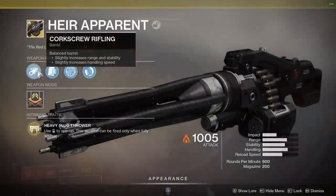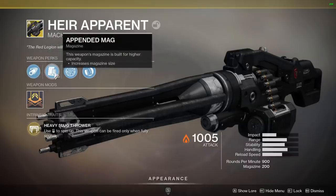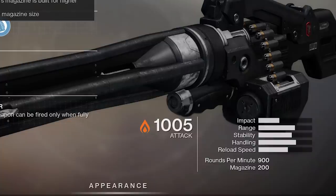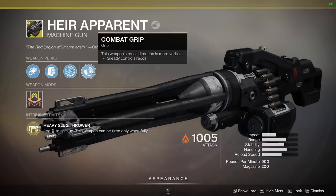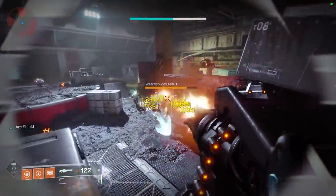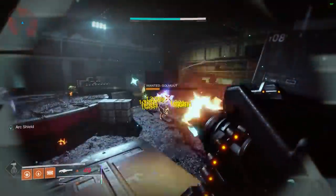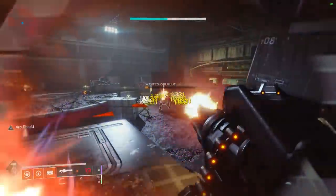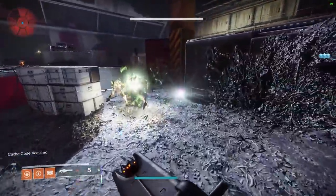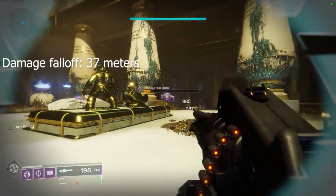The weapon comes with Corkscrew Rifling for increased range and stability, a Pendant Mag for a larger magazine size — we're rocking a whopping 200-round magazine — and Combat Grip, which makes recoil direction more vertical and greatly controls recoil. That's important because, as you can see from the gameplay, you cannot aim down sights with this weapon. It's all hip fire, which makes landing crit after crit a tad more difficult, but the weapon overall has a solid hitbox so hitting shots from the hip wasn't necessarily difficult.